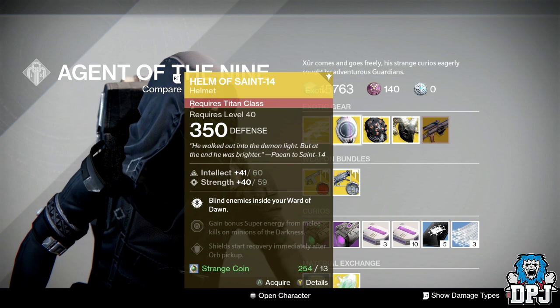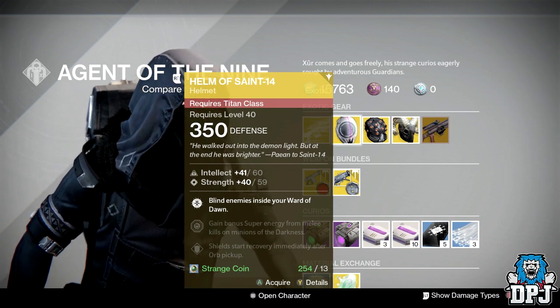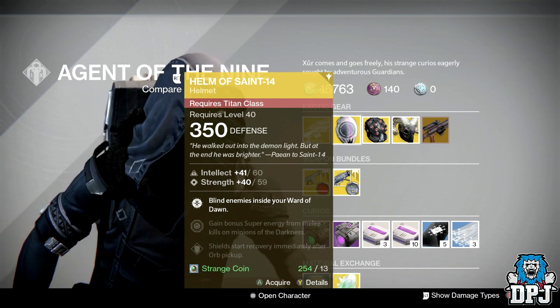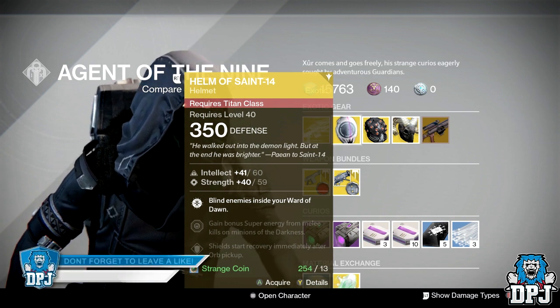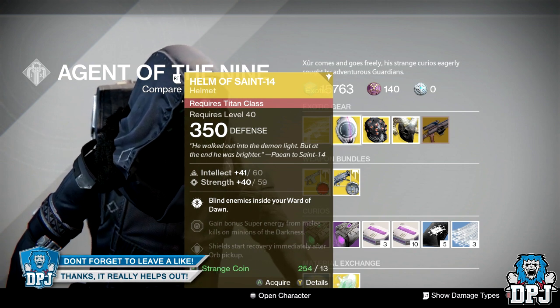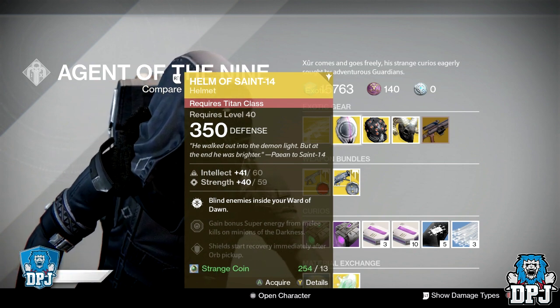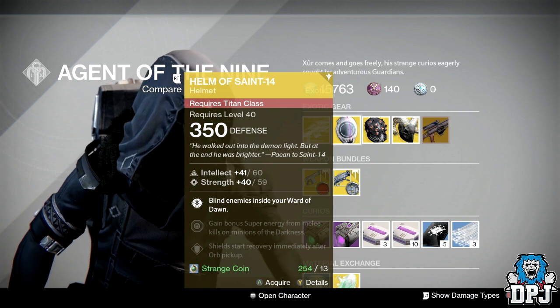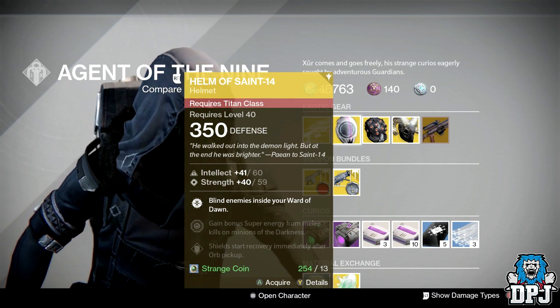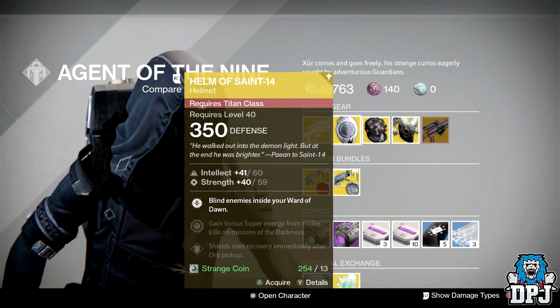For the Titan we have the Helm of Saint-14, offering 350 defence, costing you 13 strange coins. It offers 60/50 or 41/59, so 100 altogether. With helmets you need 108 or higher to be Tier 12, so this is not Tier 12 compatible I'm afraid. It does blind enemies inside your Ward of Dawn, which is actually not bad though.